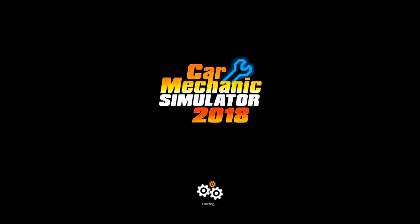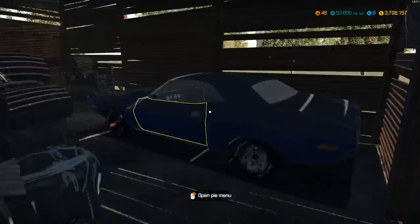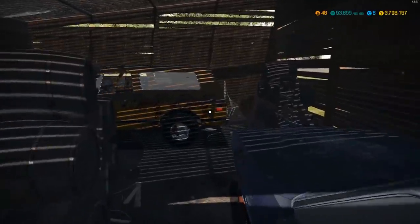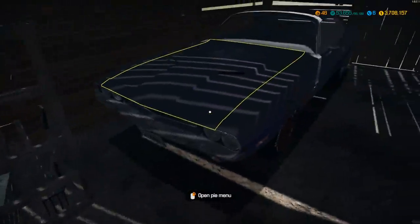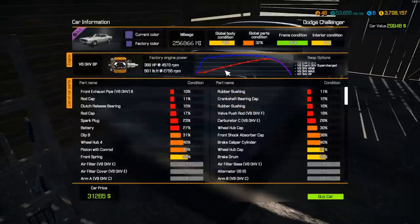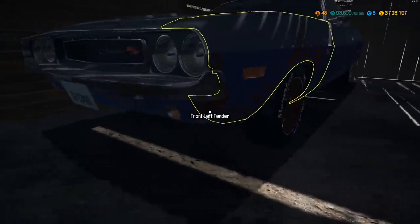All right, next up the barn find! I hope it's a big one. I probably should have saved the game before I did this so I could go back into it — actually no, that doesn't work, so never mind. Let's see what we got... oh, this is nice — a K5 Blazer and a Challenger! Not a Charger — a Challenger. That is awesome!